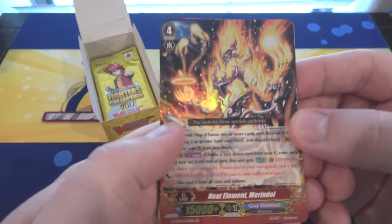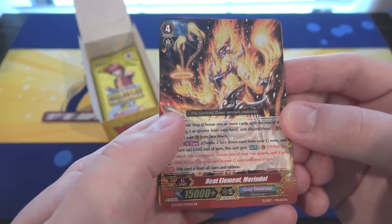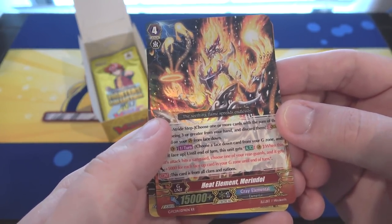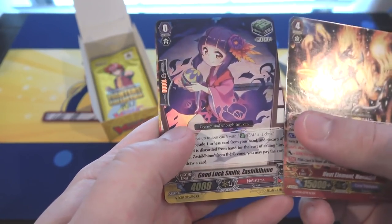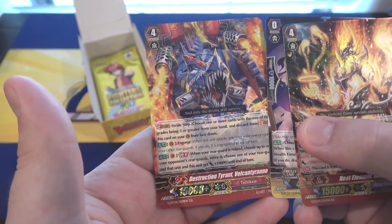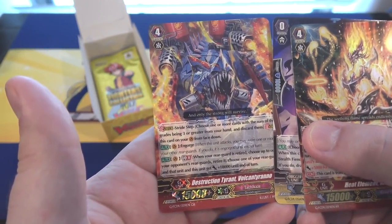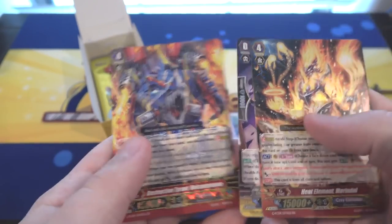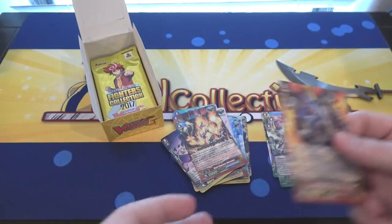Oh, that looks cool — first card like Cray Elemental, so of course that has to look awesome. It is a double rare: Heat Element Merindle. Then we also have Good Luck Smile, and that is for Nabutama. And we have another Generation Rare, which is Destruction Tyrant Vulcan Tyrano. Now that's another really cool looking card. Man, these generation rares look amazing.